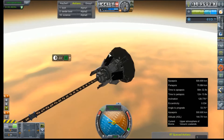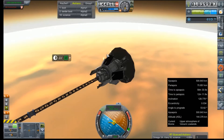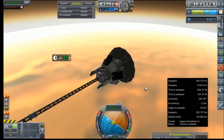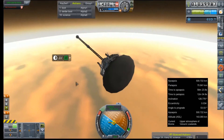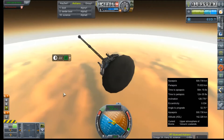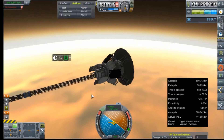Boom! Atmosphere. Let's pop that magnetometer right back out. Upper atmosphere of Venus's lowlands — the atmosphere starts a little higher than Earth, actually. Alright, heat shield, this is your show now.